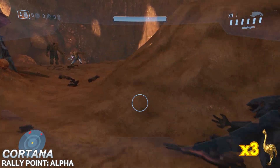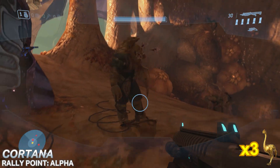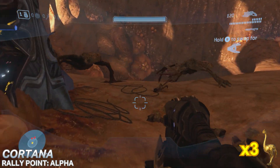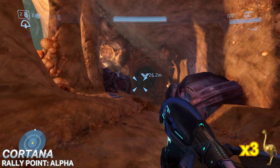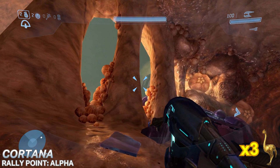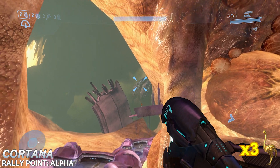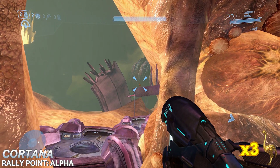Next up we have the first Golden Moa on the level Cortana. This one is found not too long into the level after you have your first encounter with the Flood. You enter this hall where a Gravemind moment normally happens, and towards the end where you can look out to see what used to be the Mausoleum of the Arbiter, the Moa is found on an outcropping of debris.